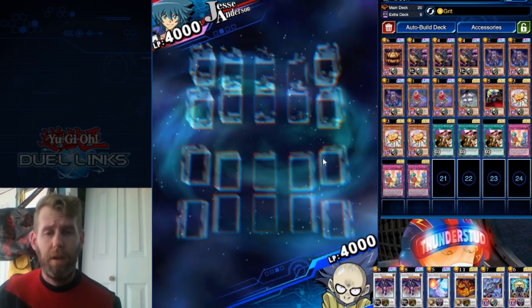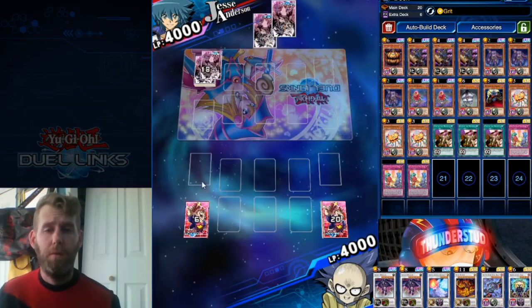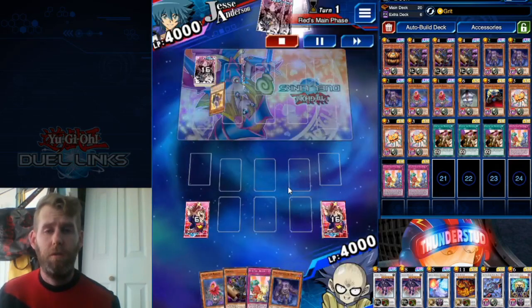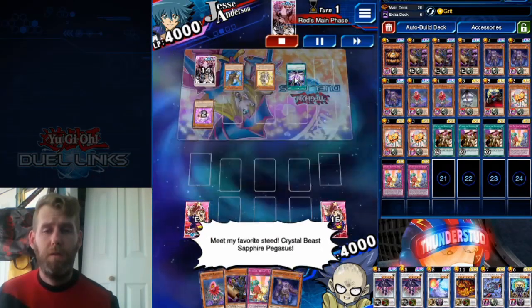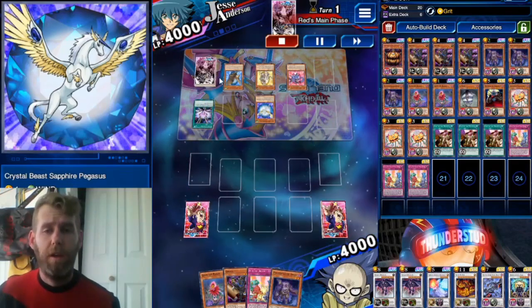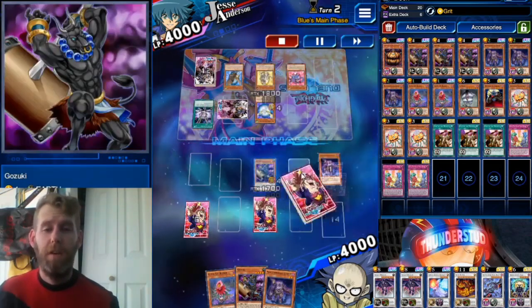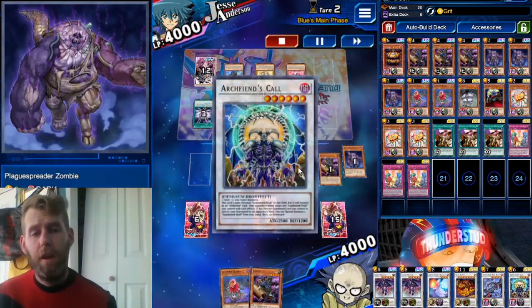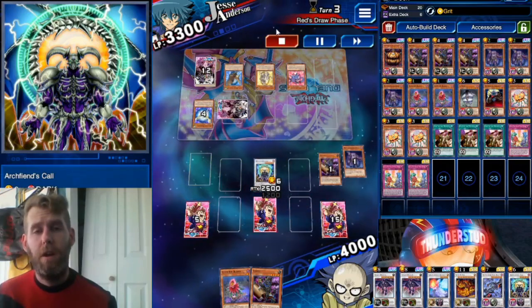Okay, here we are facing a Jesse Anderson, going second. This deck can go first or second, it's got a few plays. I gotta remember to switch my stuff for Halloween — I could have used Halloween mats and Halloween cards, I am slipping guys! We're fighting a simple Crystal Beast deck. He's doing a bunch of crystal nonsense, clogging up his back row trying to get out a Rainbow Dragon. King of Games bracket is an absolute cesspool right now since we're so close to the end.